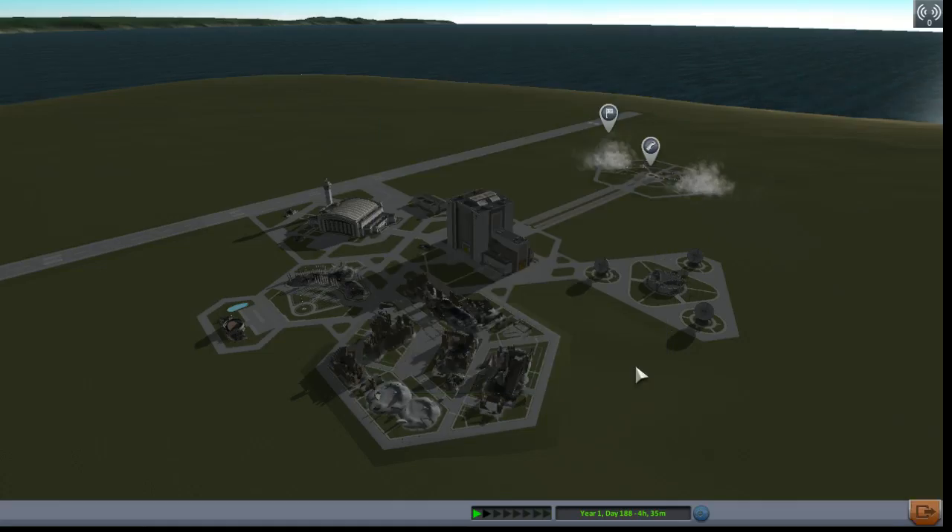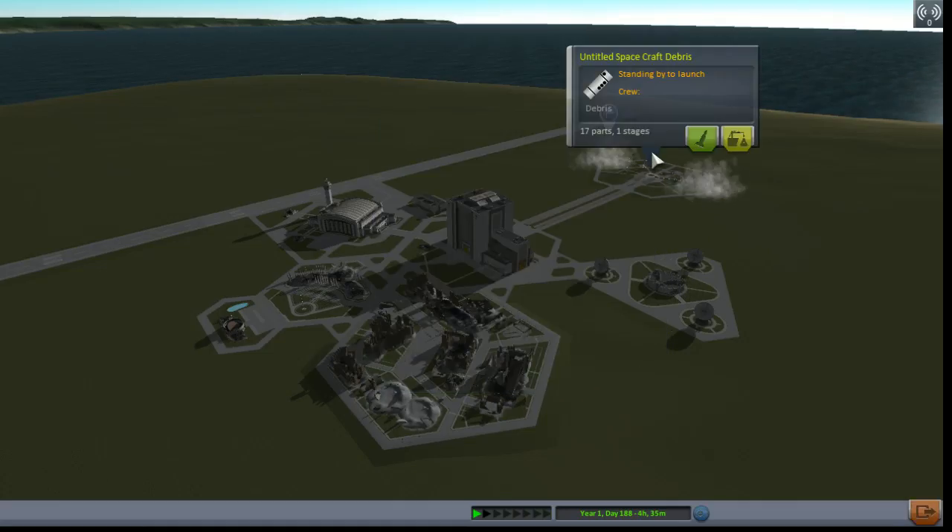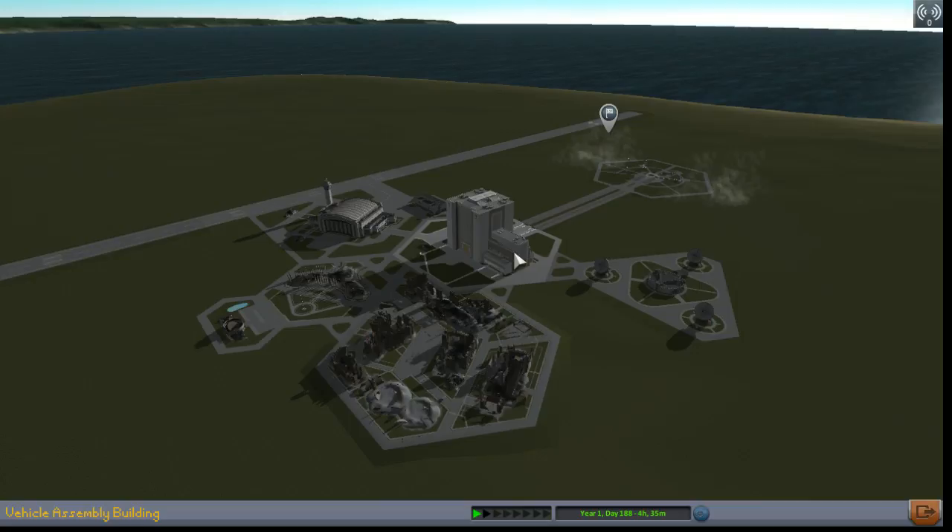We'll use the main engine to get out there. Stop and start — it won't let me throttle up. Now let me throttle up.